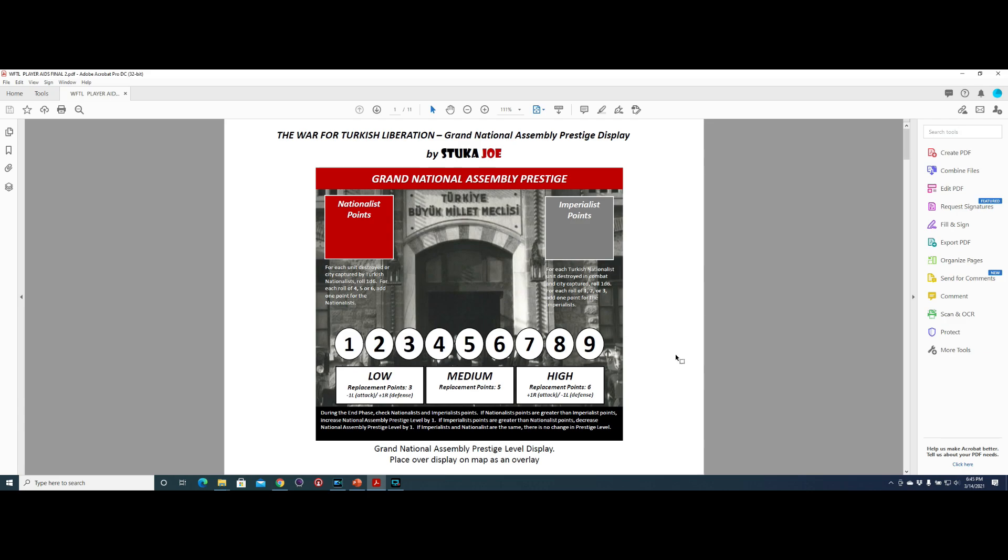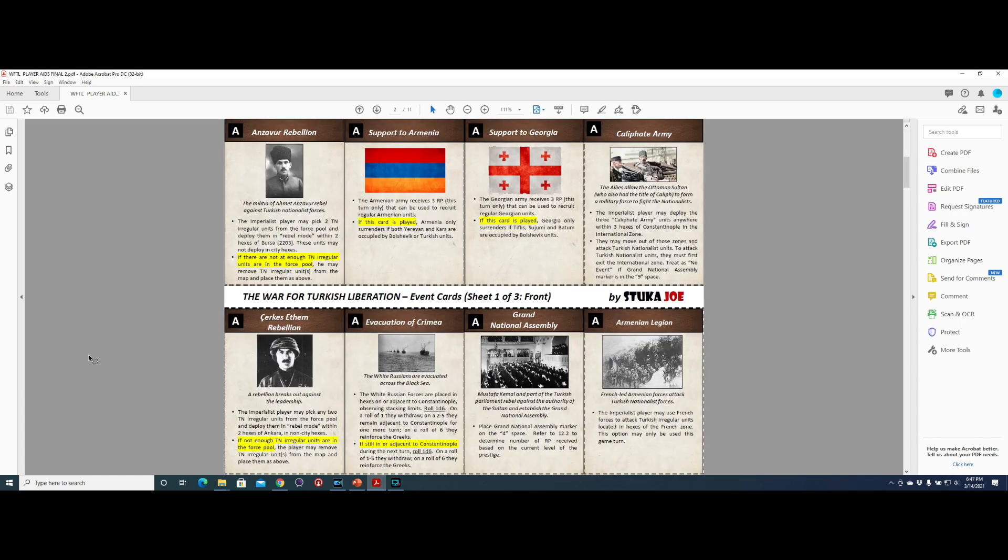The first thing you'll see is the Grand National Assembly Prestige display. The file also includes event cards. This game has event chips which you pull from a cup, and then you have to go into the rules to see what the effect of the event is. So I made these cards that you can use instead of the event chips.